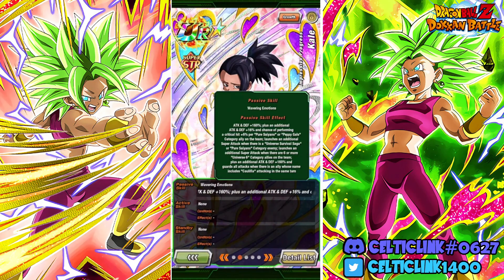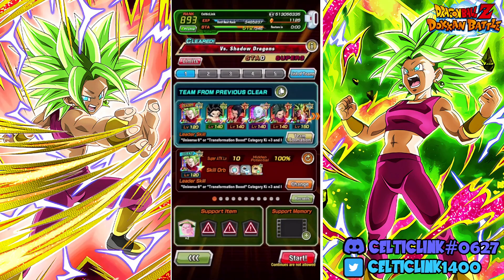She launches an additional attack when there's a Universal Survival or Pure Saiyans category enemy. She launches an additional super attack when there are six or more Universe 6 category allies on the team. She has an additional defense 160% and guards all attacks when there's a character whose name includes Caulifla on the turn.